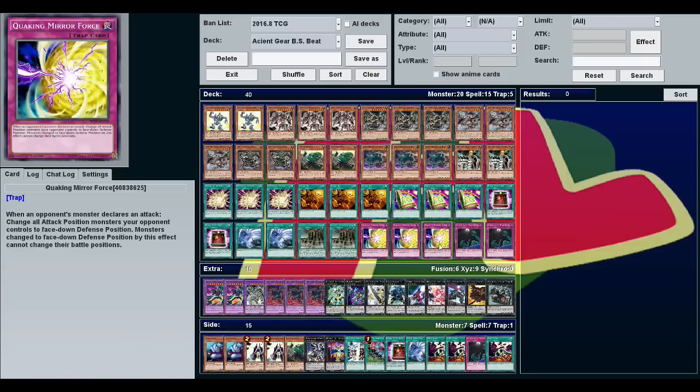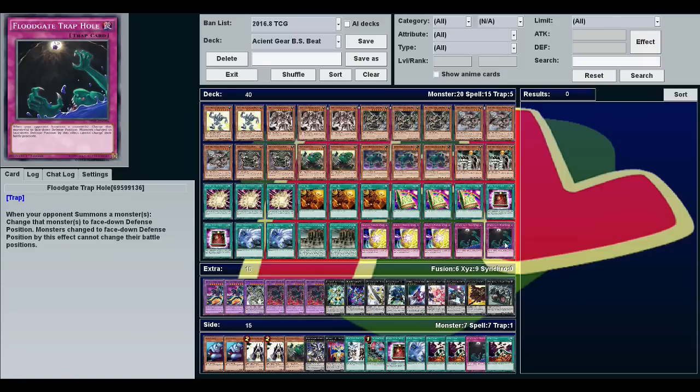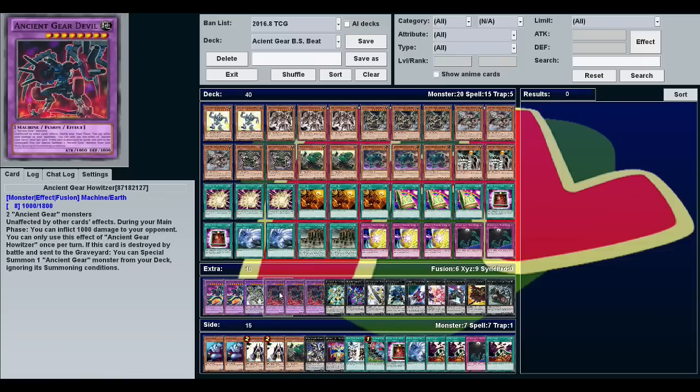That's where the stall portion comes in. We're playing things like Quaking Mirror Force, Floodgate Trap Hole, and Book of Eclipse. These are going to flip your opponent's monsters face down and prevent them from attacking. So every turn you can inflict 1,000 damage. They're not going to be able to Raigeki this. They can't Castel it.